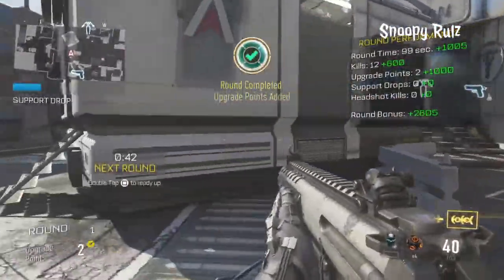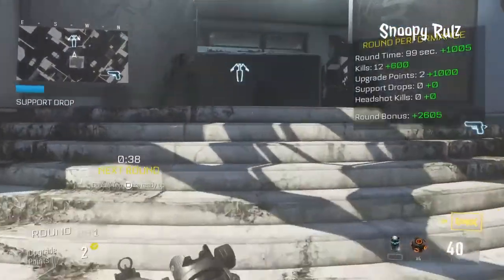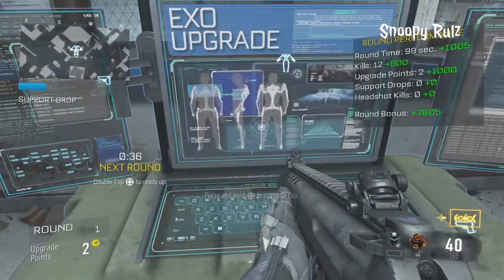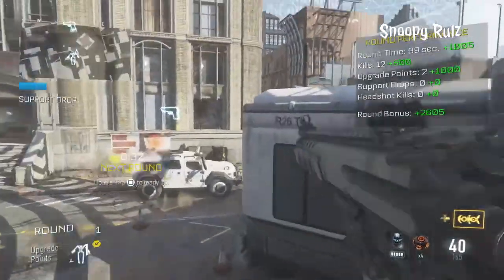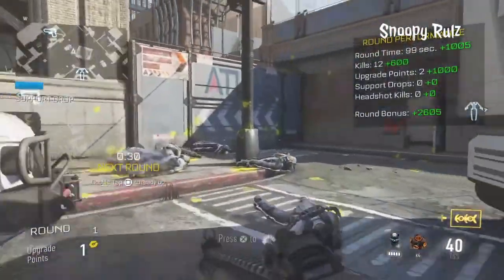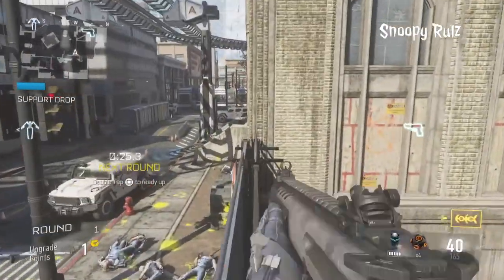Yo guys, what's going on? It's Snoopy Rules, and today I'm going to show you a sick new glitch on Advanced Warfare survival mode on the map Detroit. With this glitch, you're able to get outside the map, get up on top of the train railway up there, get on top of some buildings totally outside the map.